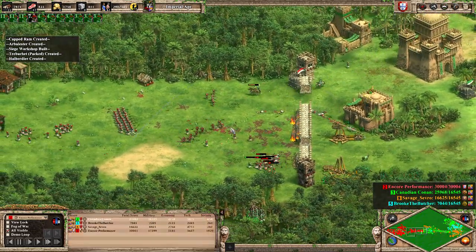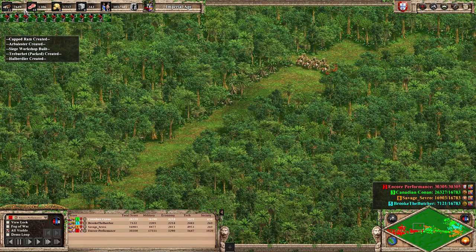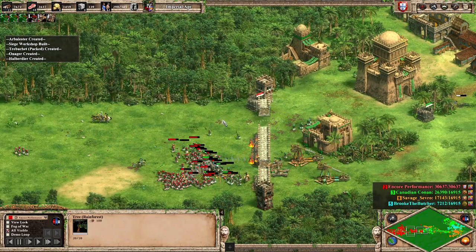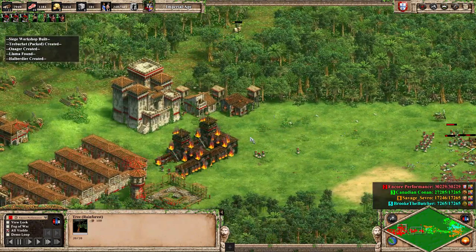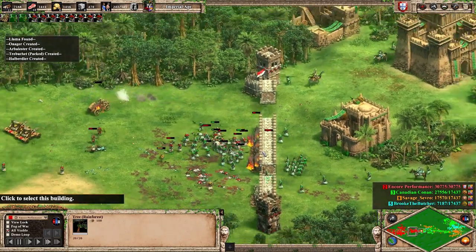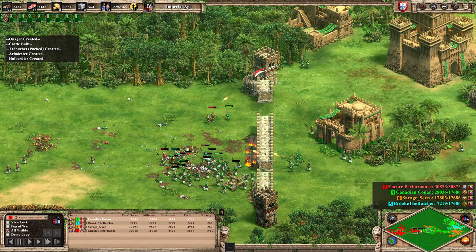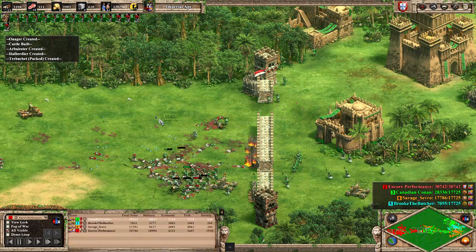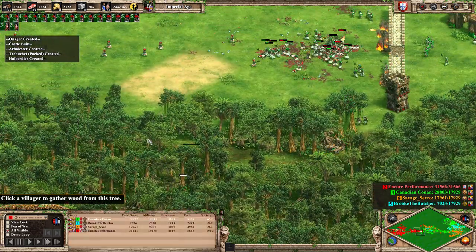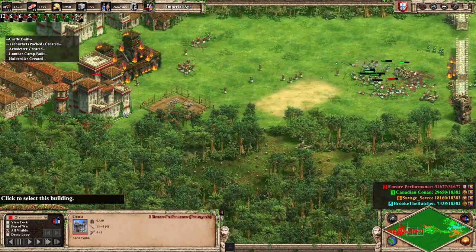These arbalests are really earning their keep against these halberdiers, cleaning them nice and easy — well, we just throw more halberdiers as meat shields in front. You may be noticing our resources have gone from 15,000 wood and now as we build more and more halberdiers the number is slowly getting lower. At one point when I was being pushed back here I actually had 'gg well played' typed in, and I decided against it — I thought I'd try just a little bit longer.